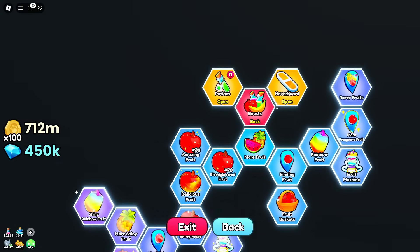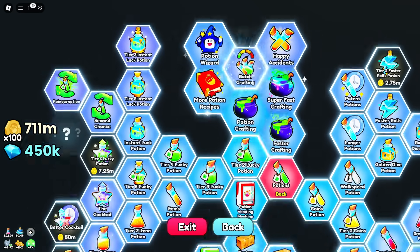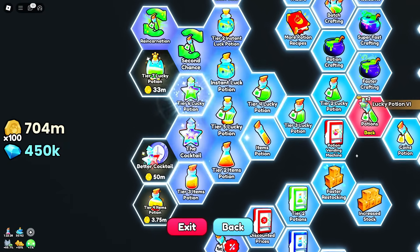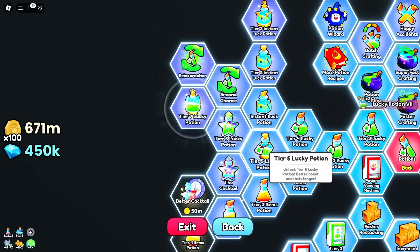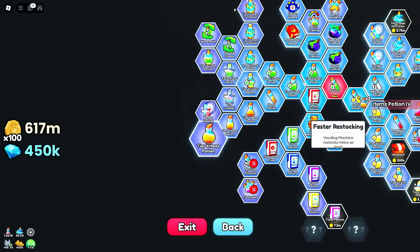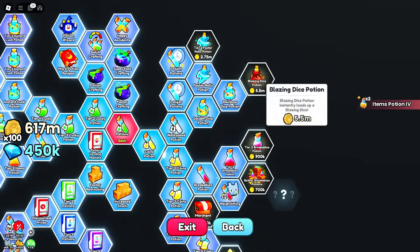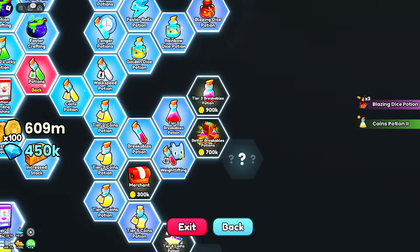It looks like we've got lots of stuff in the potions section. Batch crafting potions — that's nice. We've got tier six lucky potions, tier seven lucky potions. I can barely get the tier five ones. Better cocktail — 50 million right there. Tier four items, we'll take that. Faster rolls potion.